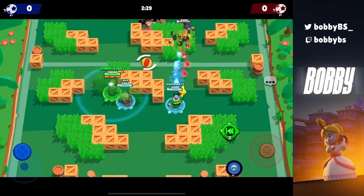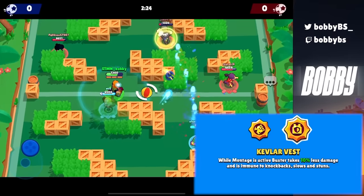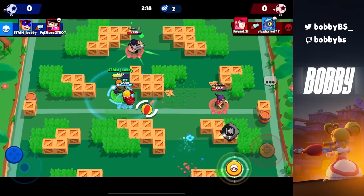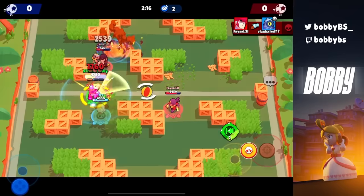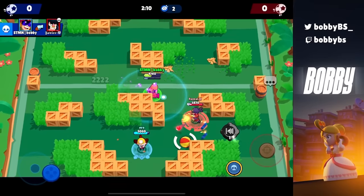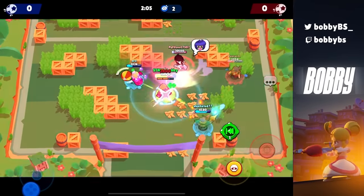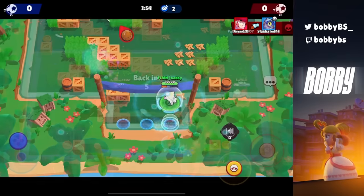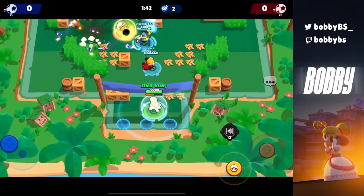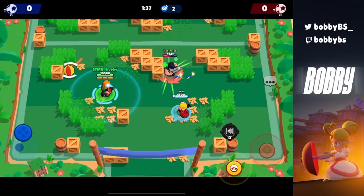Coming in at number 2, we have a personal favorite: Buster's Kevlar Best. This is insane — while your super Montage is active, you take 10% less damage and you are immune to knockbacks, slows, and stuns. For those who don't understand: if somebody throws a Tara super at you and you have your shield up, you can just walk through the Tara super like nothing is happening. Buster is one of the most well-rounded brawlers in the game right now, and it's because of the gadget from last video combined with this star power. You need to run this if you're playing Buster.